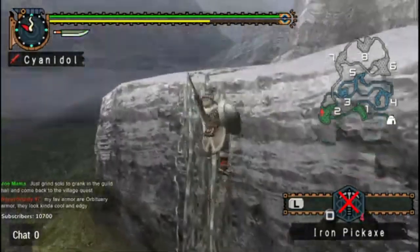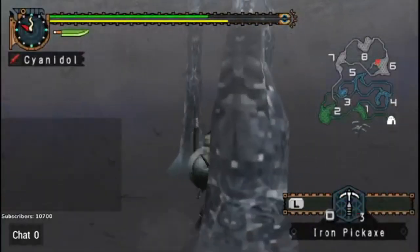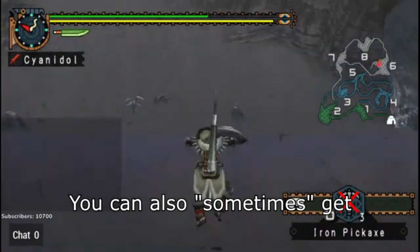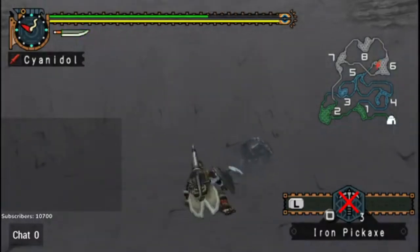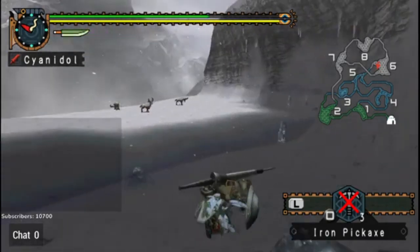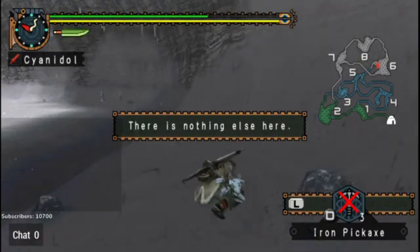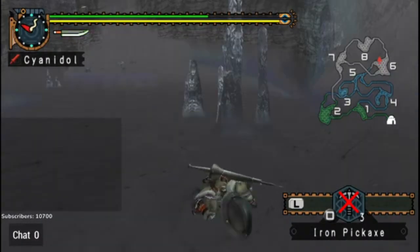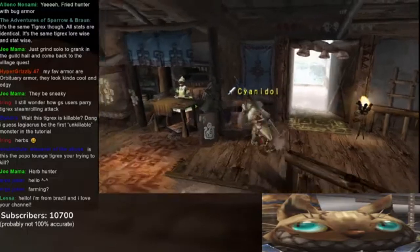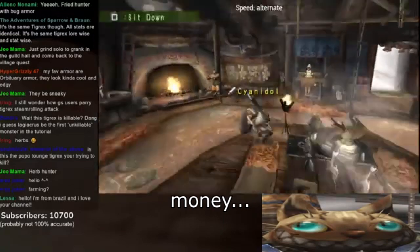And then of course there is honey over there, which I did know about, but just the mining node I had no clue. You can also sometimes get armor seeds over here. I don't really need herbs but I'll grab them. Sap plants I do need but I can buy those. I'm farming and trying to upgrade my weapon. The main thing I'm doing is upgrading the weapon but I'm also getting other items like whetstones, money, and bitterbugs.